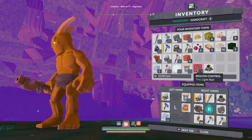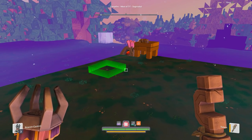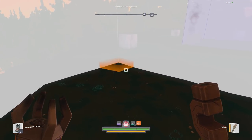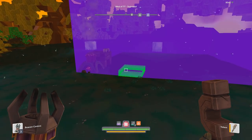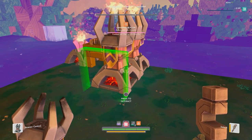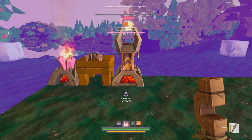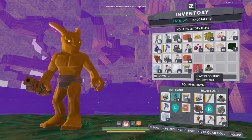Once you have your beacon, put it on your action bar. You can either place it inside your campfire to expand what you currently have, or place it somewhere by itself to create a whole new claimed area of land. Keep in mind that two different claimed areas will have to be fueled independently, so it's generally best to place it inside your existing beacon. Normally I would need to add beacon fuel, but since I have the Gleam Club membership it's auto-fueled for 23 weeks.